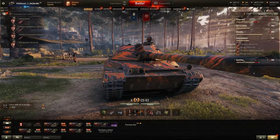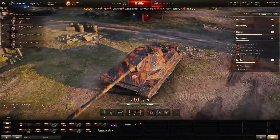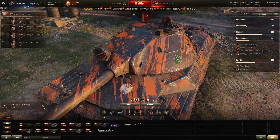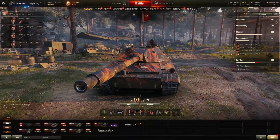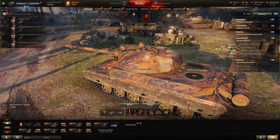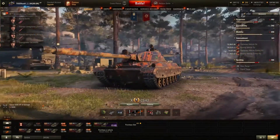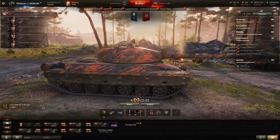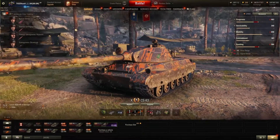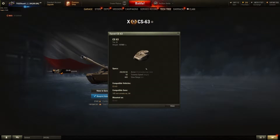Moving on to concealment and spotting: the tank is going to be losing concealment when on the move, especially with turbo mode. Stationary with normal mode it gets 18.96% camo rating, while on the move it drops to 14.97%, and it goes down to 11.84% while using turbo. So this tank is going to be easier to spot while in turbo mode — another balancing act. The view range on this tank, without the best equipment, is 400 meters.